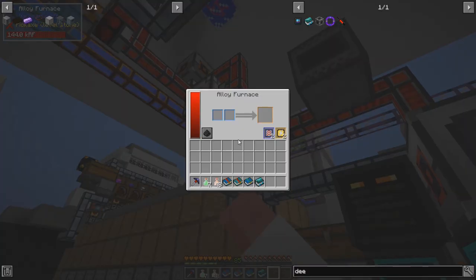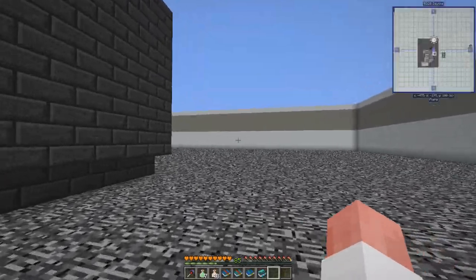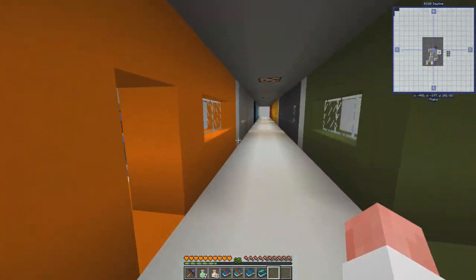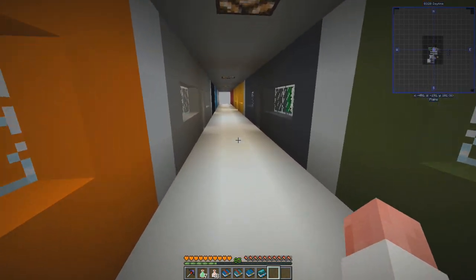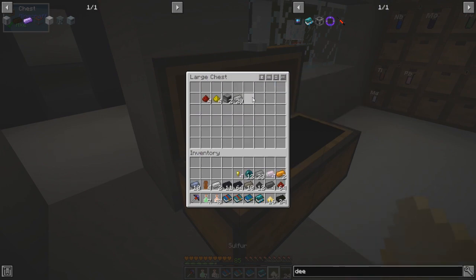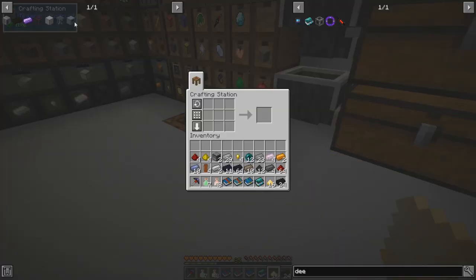I went ahead and dumped the two ingots in and crafted it up. Apparently I've dumped the result somewhere and now we have to find it. I think I put it in the chest in here - yep, magnesium diboride alloys. Let's go and grab all this stuff and do a quick little crafting session here at the beginning.